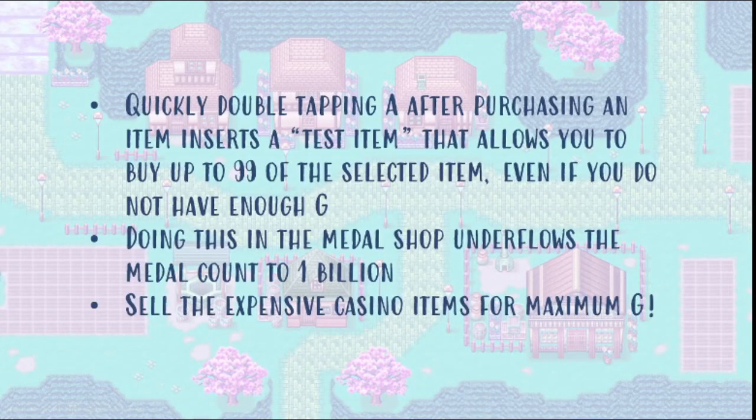The premise of this glitch is relatively simple, though it is a pretty difficult trick to execute. The basic premise is you quickly double tap A after purchasing an item; the game incorrectly inserts a test item that you can buy 99 of, and you end up with 99 of the selected item in your inventory, even if you don't have the gold to afford a whole stack. When we do this same trick in the metal shop, it underflows your metal count to a billion, and you can use those metals to buy expensive items in the casino shop and sell those to Van for maximum money.